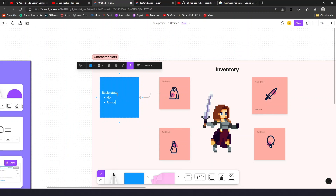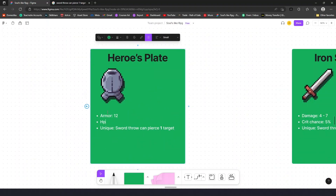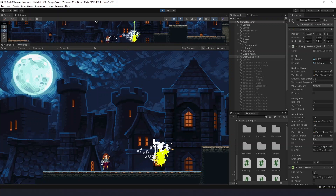Regarding the armor, I don't want to make it a big deal, but maybe something like a knockback of all enemies when HP is below 10% will work as a unique modifier. That should apply to high-level items that are really difficult to get.